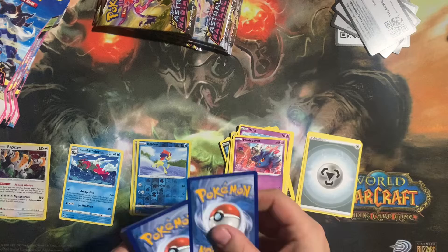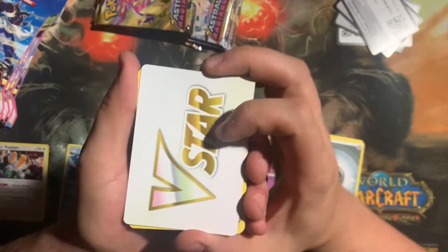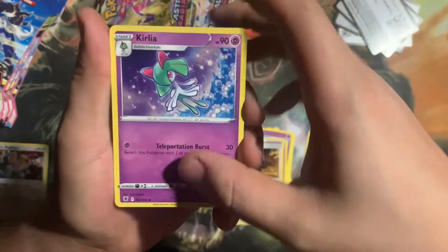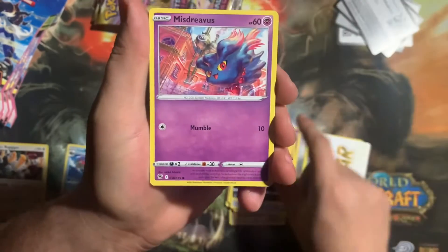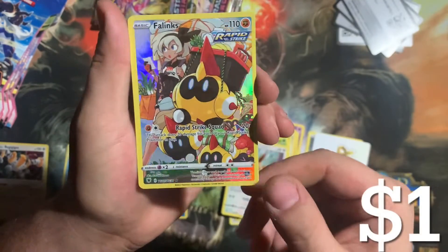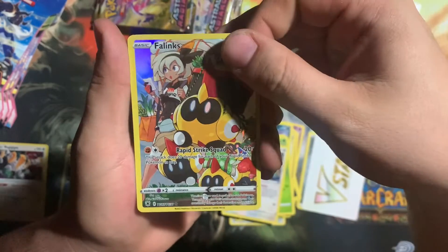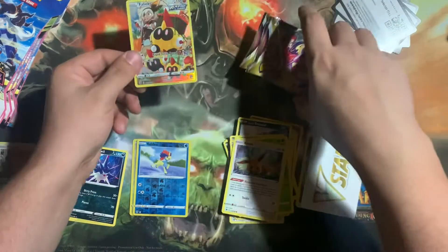Alright, just another random scatterbrain thought — I started playing Pokemon Go again. Also, from pack two we got a Phalanx Character Rare. Sweet little Phalanx there.